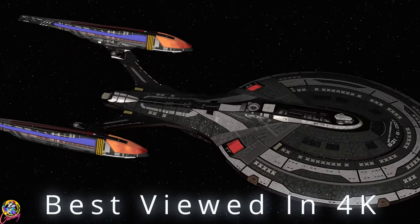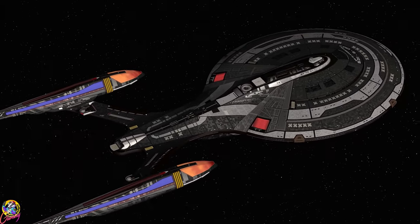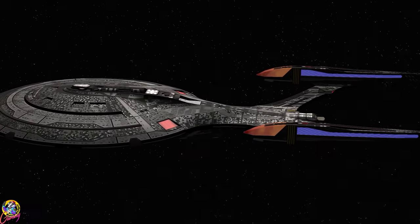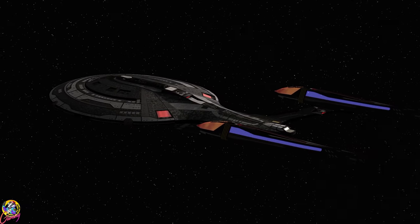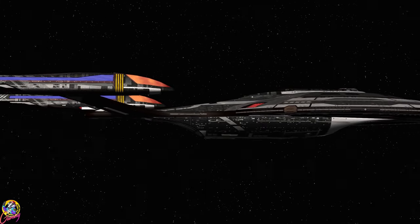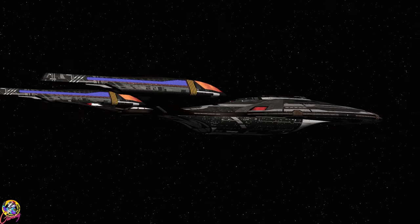Hey guys, Retro Badger here. In this video we're going to put the Section 31 Clandestine against the Klingon Borg Hunter. The Clandestine sneaks in the shadows and relies on stealth and armour to protect it, whereas the Klingon Borg Hunter is anything but subtle. If it can land those giant spatial charges, I think it's going to crash Section 31's party.